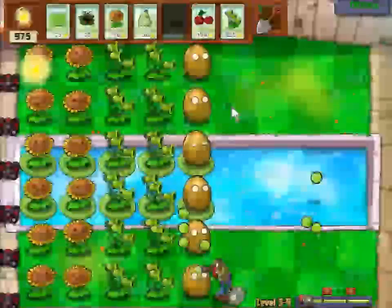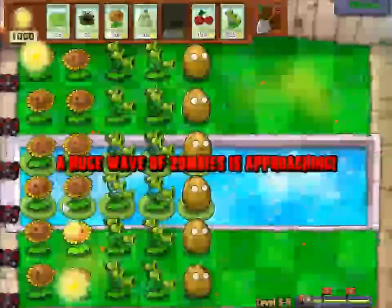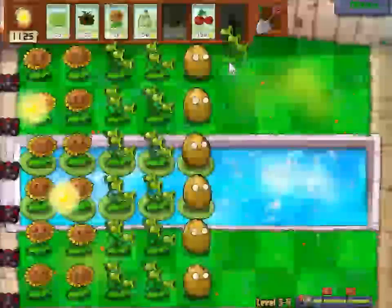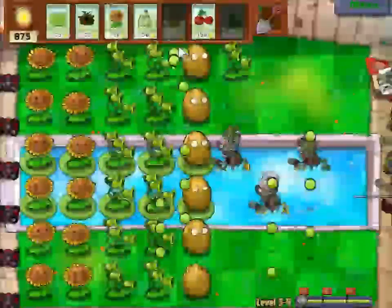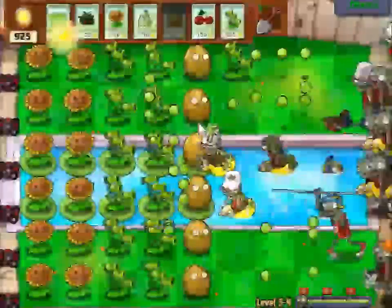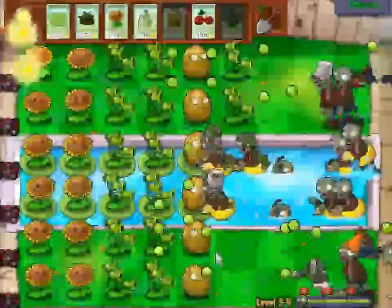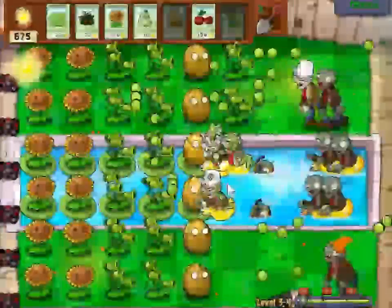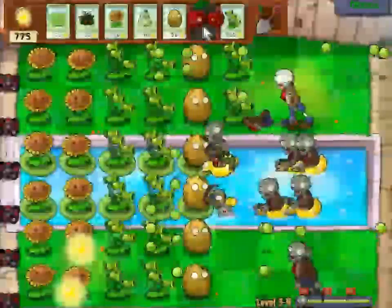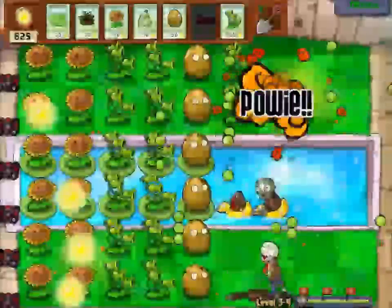Now if you wanted to, you could just go in there with maybe squashes all the way up in the front, or extra three-peaters — which actually may not be such a bad idea. Let's do that. Overkill — how does it work? I should've been a little bit more strategic there and put those on either side, but I think we're gonna be mostly okay. We'll just drop a bomb here, I suppose.